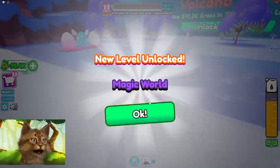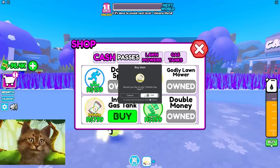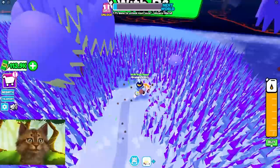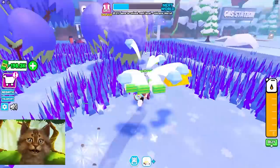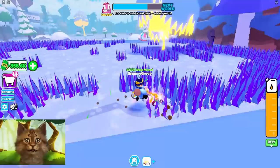We're about to unlock the next world - Magic World! For this world we're gonna do something special: we're gonna spend all our Robux. Godly Lawnmower unlocked! And then the infinite gas tank - this is like free gas, infinite money! Now look at this - we just cut the grass like it's nothing, like it's paper. We can just run over stuff with our lawnmower!